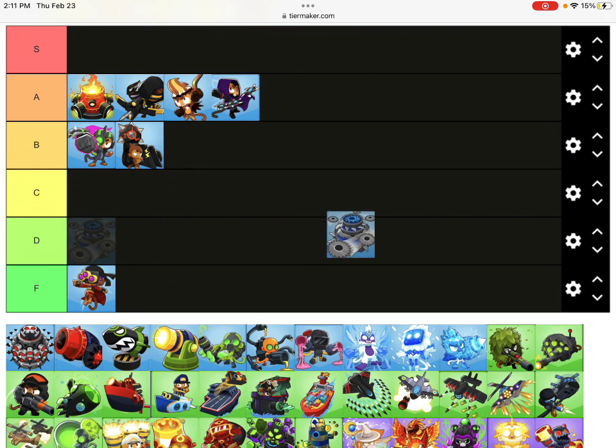Super Maelstrom is mostly good for challenges, not really good for boss events. Boss-focused towers are only really good for boss events in C tier, because even though they're good against bosses, they're not really good at anything else. Super Maelstrom is good at challenges and that's it. It has the problem of Plasma Monkey Fan Club - the ability reliance.